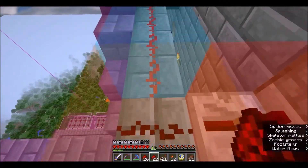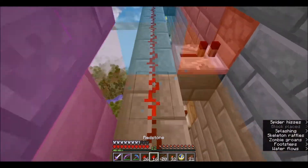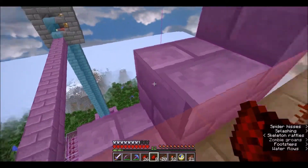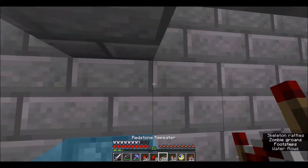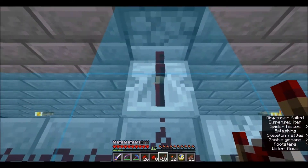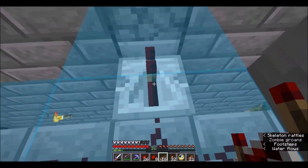That is one thing that can throw off the mob farm — having the water go at the wrong time. That can happen as you load and unload the chunks. Sometimes over time you'll notice that floors one and two are going at the same time, and three, four, and five are all synced to each other, instead of odds being synced with each other, which is the way you want it.